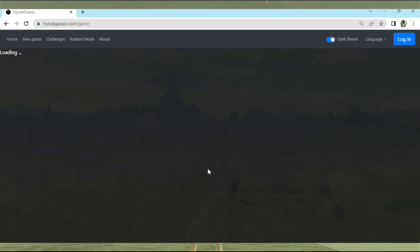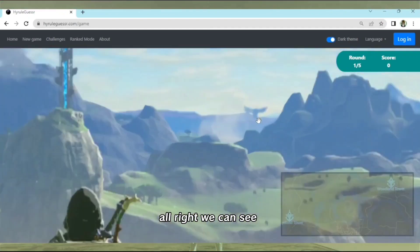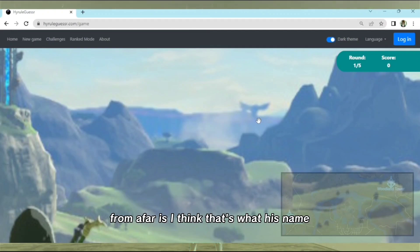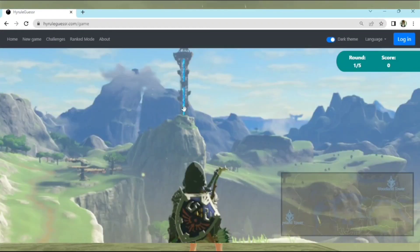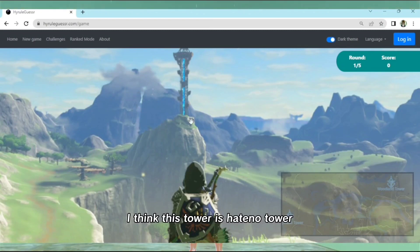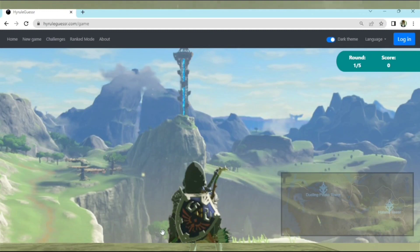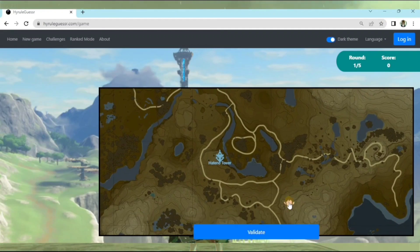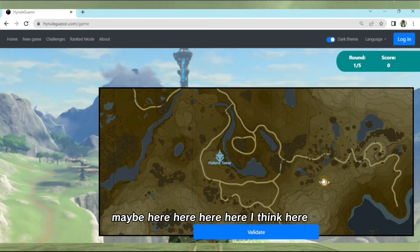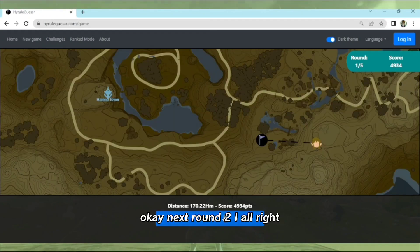Alright, round one. We can see in the distance - I think that's Medoh, Vah Medoh - so this is the Pillars of Levia again. What tower is this? If this is the Dueling Peaks, I think this tower is Akkala tower. There's three things here and I'm sure there's a Korok in there and a camp around here near Akkala tower. We didn't get five thousand points, okay.